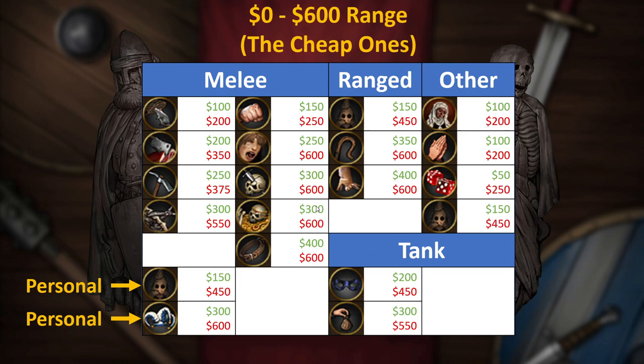First up, we're starting with the cheap ones. This is our $0 to $600 bracket, and in my opinion it is the most crucial spending area. You can waste thousands of dollars on many cheap backgrounds only to keep coming up dry on stats. Sometimes just going for an expensive background is just easier. But let's show you the good ones here so you can be happy with your purchases.